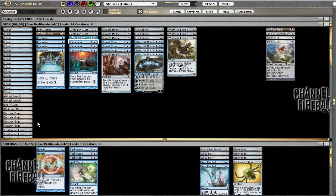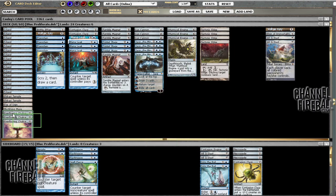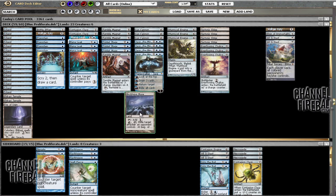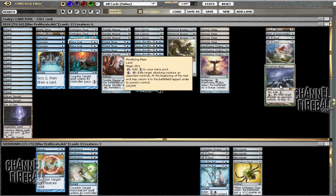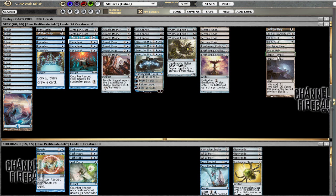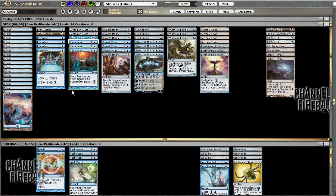The mana base got changed significantly. I wanted to keep four Tectonic Edges for value against man-lands and keep three Ever-Flowing Chalice — I thought about adding a fourth but couldn't justify it after cutting All Is Dust, though I didn't want to cut any since we have so many valuable four-drops. Mystifying Maze had to go because it doesn't produce two colors. Ulamog and the Eldrazi Temples are gone since we're adding a second color and cutting All Is Dust.